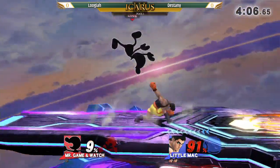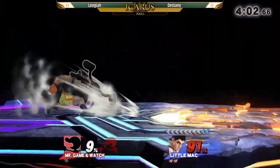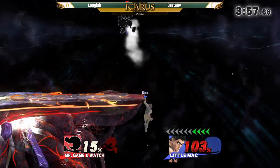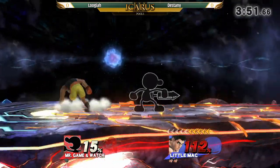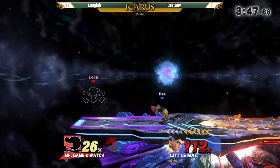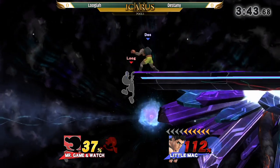Game & Watch is like one of the lightest characters in the game. So, as you can see, he's trying to approach his opponent with the back air, like he did right now. I think that could be a really strong tool — he tried the up smash right here.